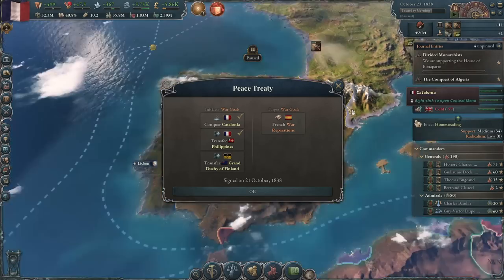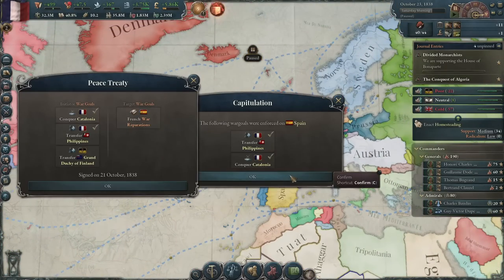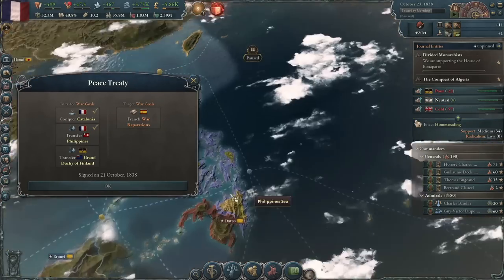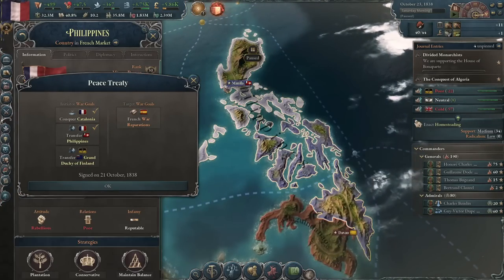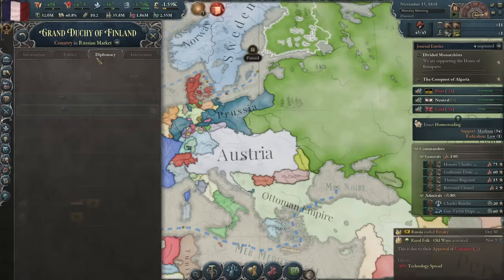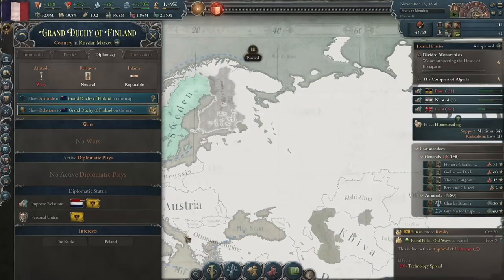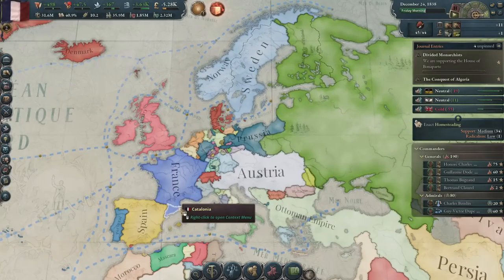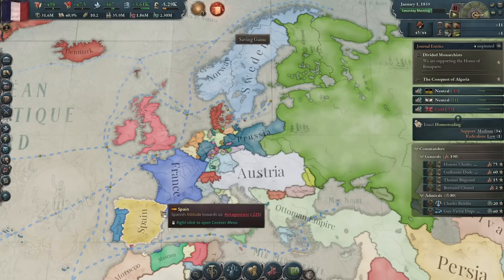Yes, we did it! Holy moly! We conquered Catalonia! No way — the French Philippines! This is so cursed! Wait a minute, Finland? Did that just say Finland became a puppet of Austria? I don't think that happened, but that would have been the wildest thing ever. Anyway, we got Catalonia now.